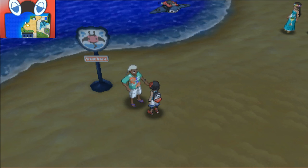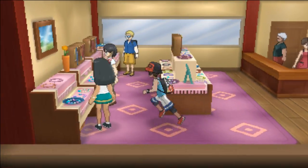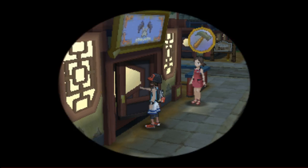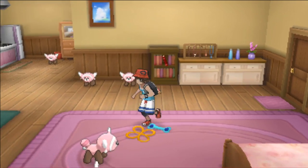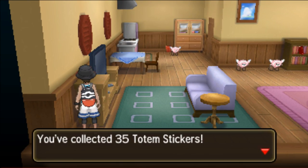The totem stickers are stuck all around Alola - searching them is a challenge. Another one you're going to find is actually the shop where you get your fossils in Konikoni City. Basically it's here in this building, and you should be able to find this one after you get a couple of things completed. There's a totem sticker there as well.